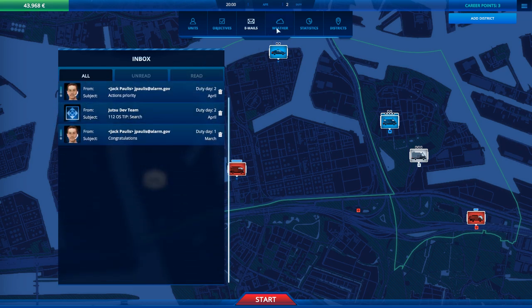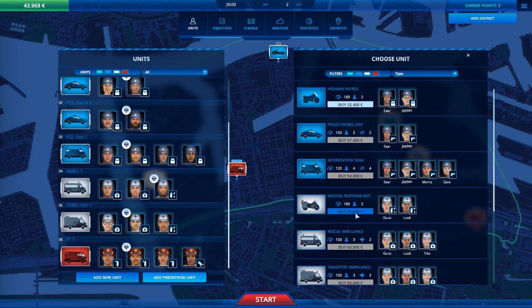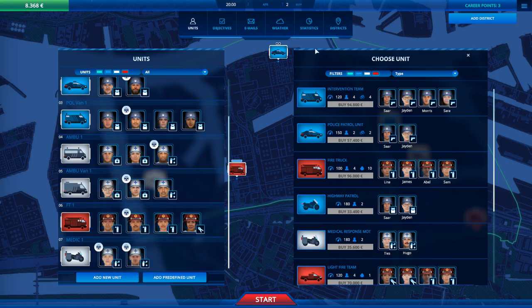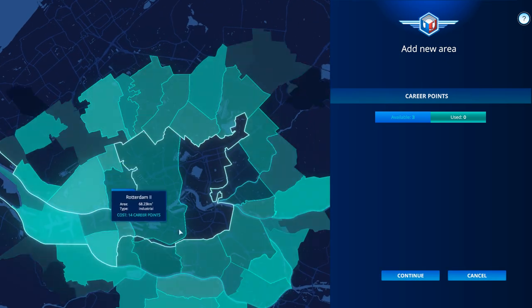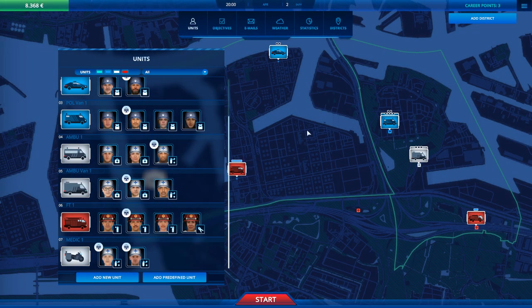Now I have 43,900. I don't think I'll be able to afford another unit — maybe something smaller, like a medical response motorcycle. Especially for lighter emergencies, I think this one could be handy. Let's add this for 35,000. That's going to be Medic One. I'm down to 8,000 — this is all I have. I can add districts if I want to, but I don't want to — not at this rate. I'm having trouble already containing emergencies in these two sectors.